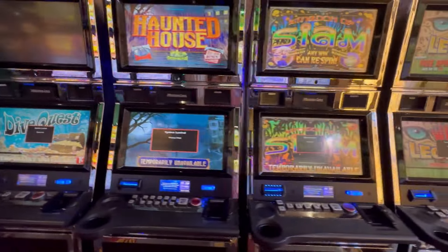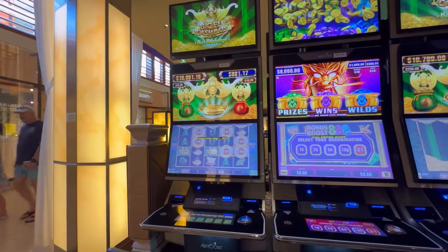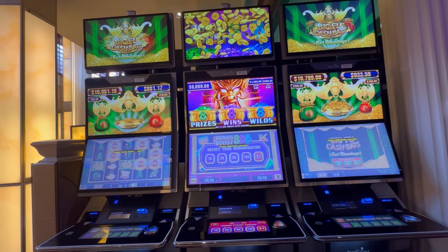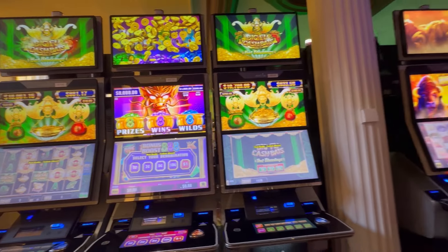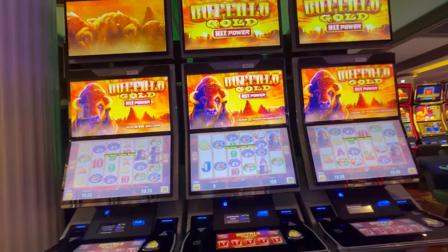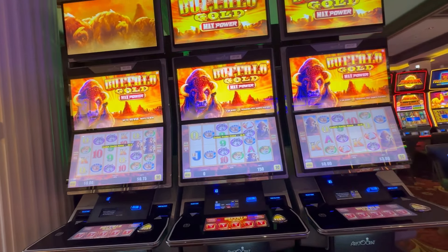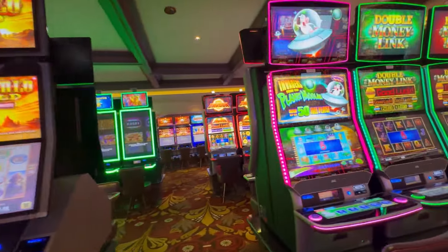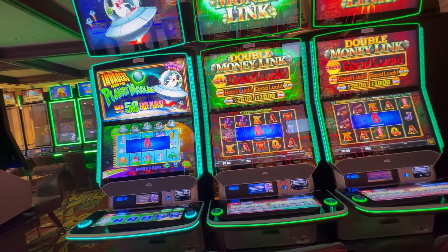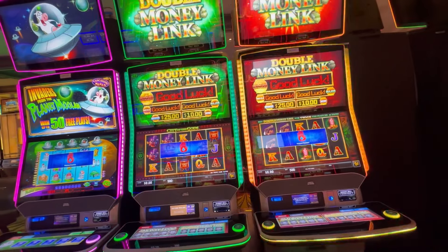These are a double of what's on the other side. Behind that, they have Big Foo Cash Bats — three of those. Three Buffalo Gold Max Power, one-cent denom. One Invaders from Planet Moolah — you can change the denom. And two Double Money Link — you can also change the denom.